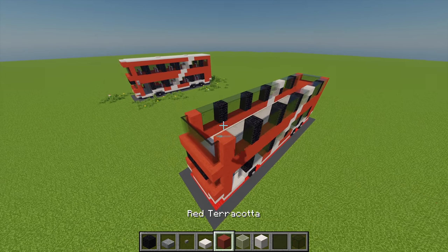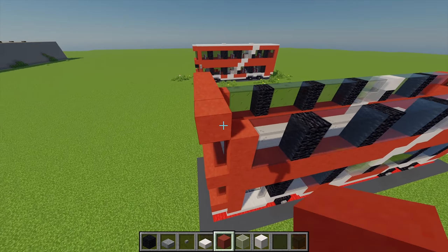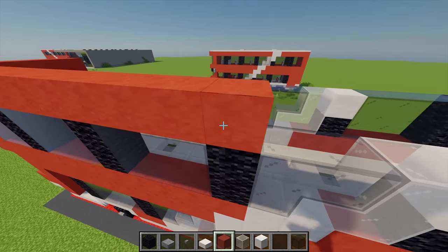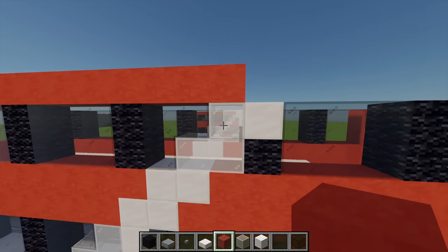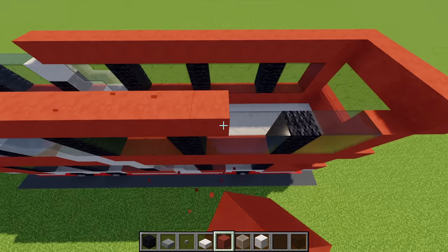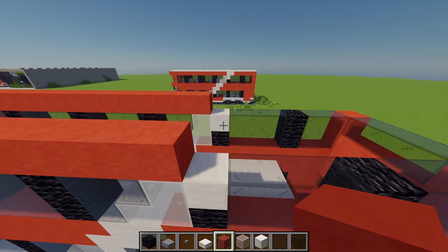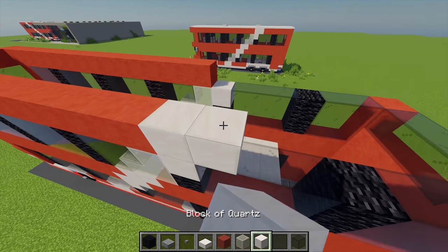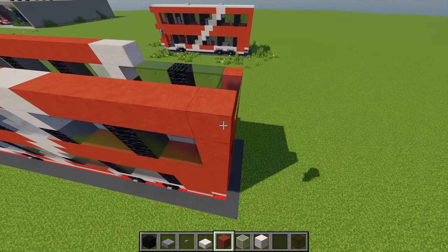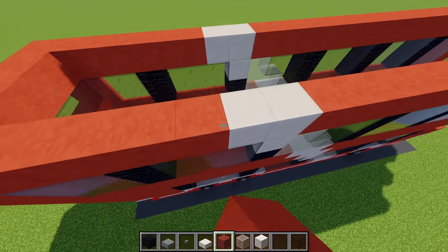Next up for the final layer. With some more red terracotta I'm going to place another 5 at the front, then going around I'll build this all the way across until I reach the top of this white stained glass, doing that on the other side as well. With some more blocks of quartz I'll place 2 on each side, and then with some more red terracotta placing this going all the way around.